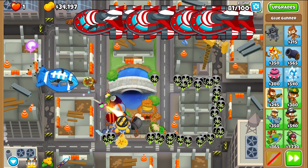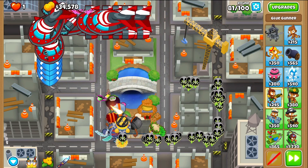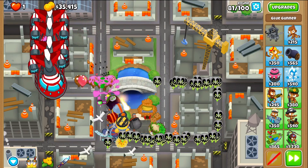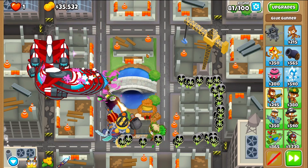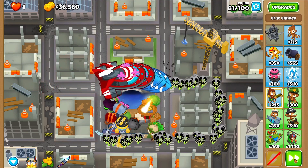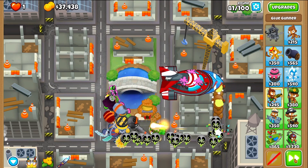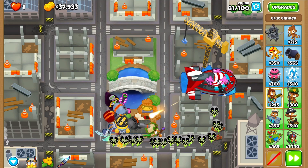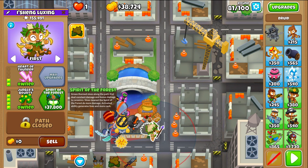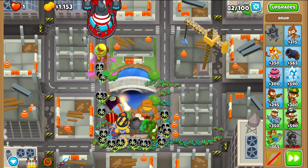One of my favorite abilities is coming out - hopefully it'll be your favorite ability too. The glue even splattered up here. At the end of round 81, Spirit of the Forest. Now it'll start covering the map in spikes and doing a whole bunch of damage.